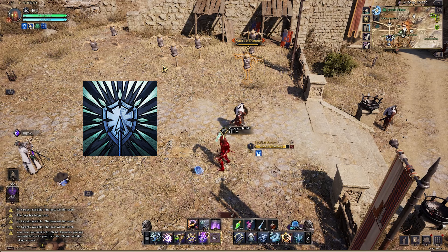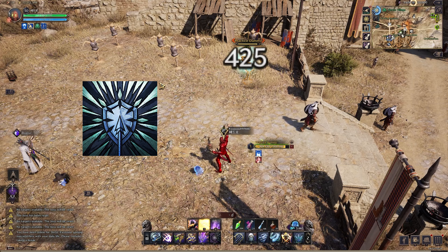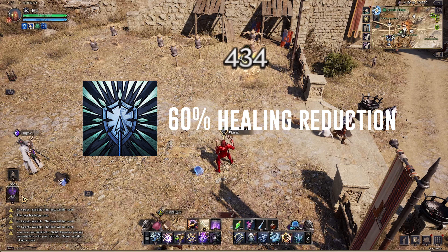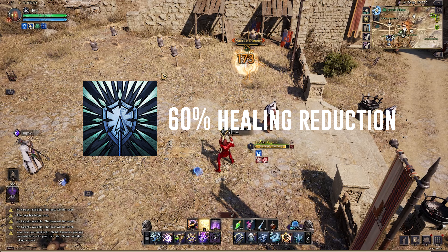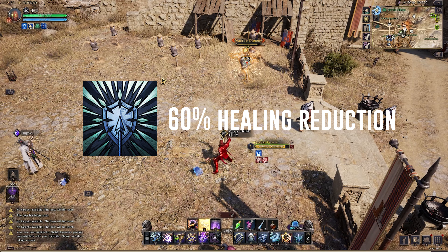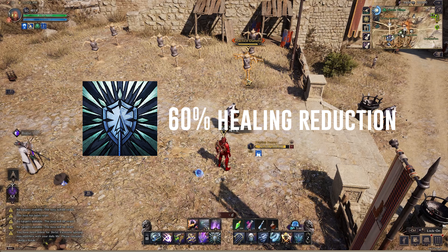Let's take a look at your third ability, Mortal Mark. It provides a debuff that gives 60% anti-heal and deals an accumulated damage buildup based on the damage you've done on a target that this debuff is active on. It also deals extra base damage if you attack a Mortal Mark target.